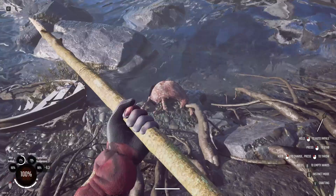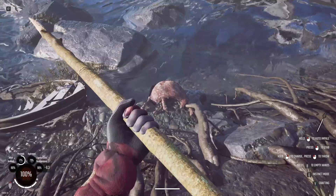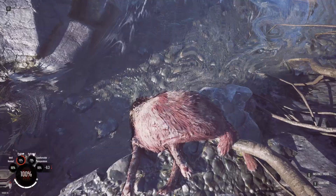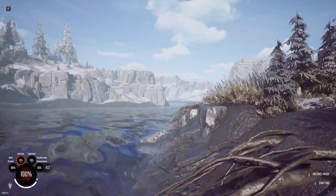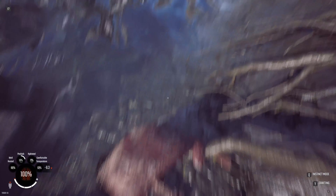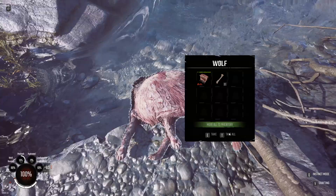Now how do I skin it? We need the skinning knife — couldn't put it on a hotbar slot, but got it sorted. Press G to skin the wolf. Loot: take all. Then skin again: take all. We got a little bit of stuff out of it — nice.